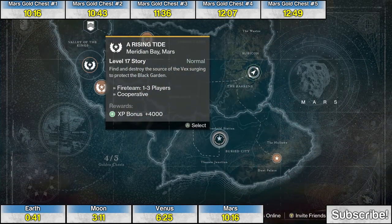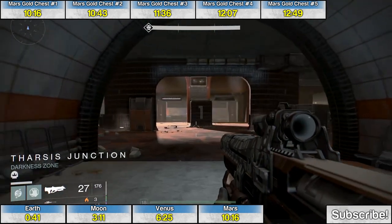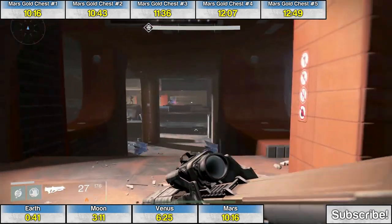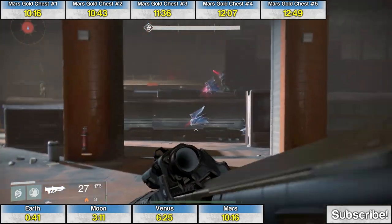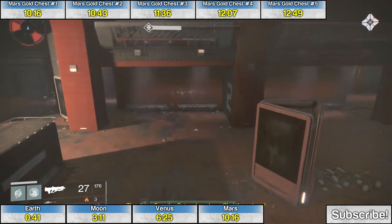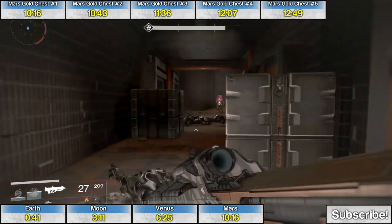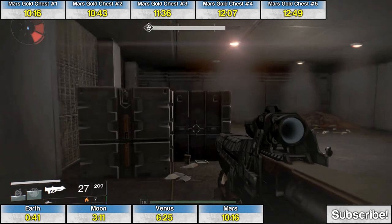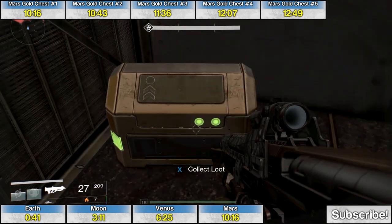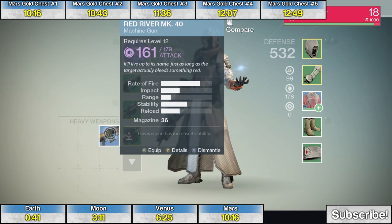The final golden chest of the entire game is during the mission A Rising Tide. Eventually you'll see the Tharsis Junction pop up and come to a train station area with trains perpendicular to your path. Go straight ahead and in the back corner there's a room tucked away, and behind another corner even more tucked away is the last chest. Thanks for checking out these videos — if you're new to the channel, be sure to subscribe for more Destiny content. Game on.